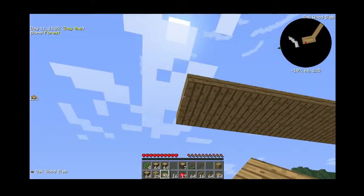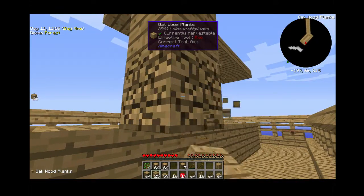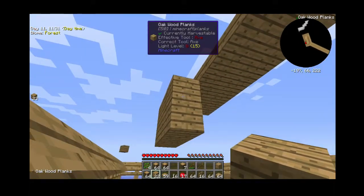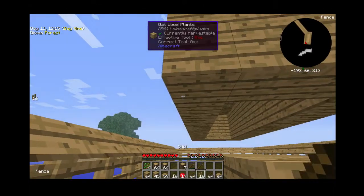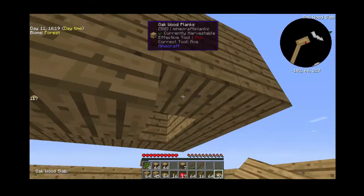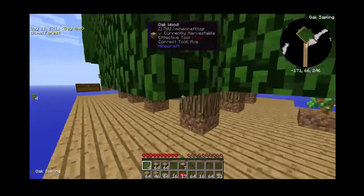Now that we've got this, we're going to get just normal blocks and build down like this, then break that block up there and place slabs up there. Turns out we can place slabs here and walk under it, but we can't place it right above us when we're under it, so we have to step back. Now that's completely dark and mobs can spawn in it. If we go 24 blocks away they should start spawning.